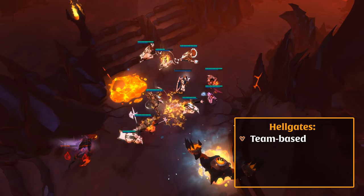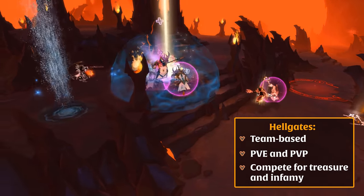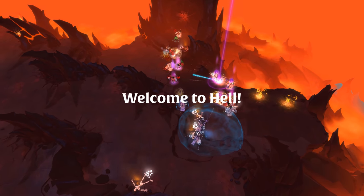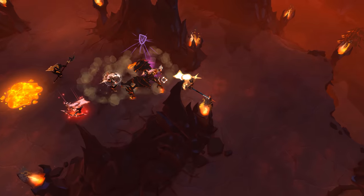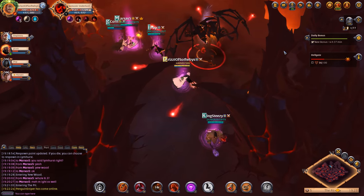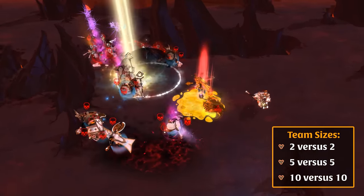Hellgates are a team-based activity that let you engage in both PvE and PvP combat while competing for treasure and infamy. Entering a Hellgate takes you into a pocket of hell. Your team will explore one of ten different maps populated by enemies similar to those in corrupted dungeons but strong enough to challenge your team. Eventually, your team may invade or be invaded by an opposing team of players. Team sizes are always equal, so there's no zerging here.